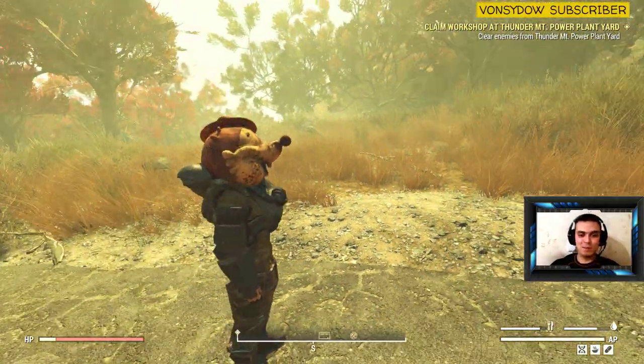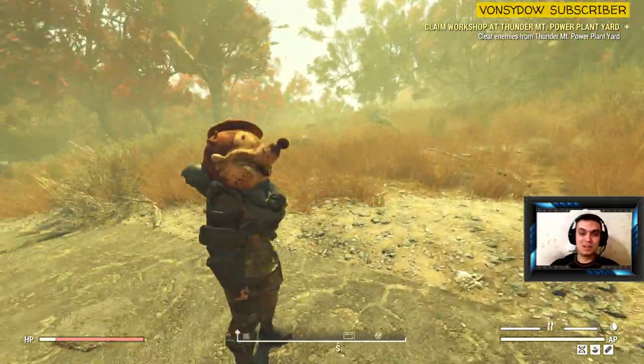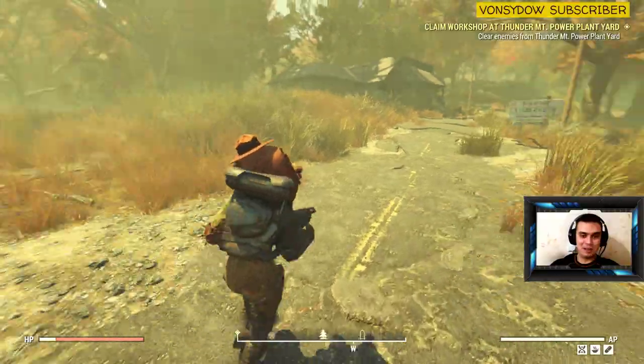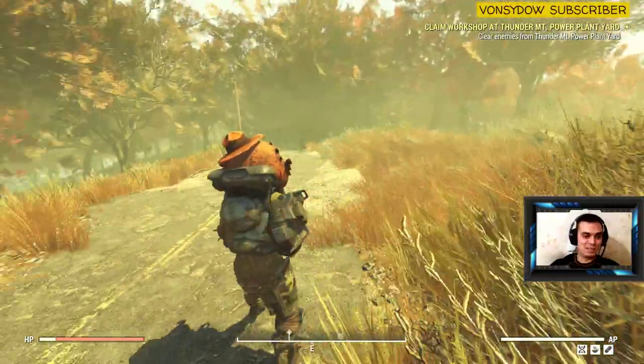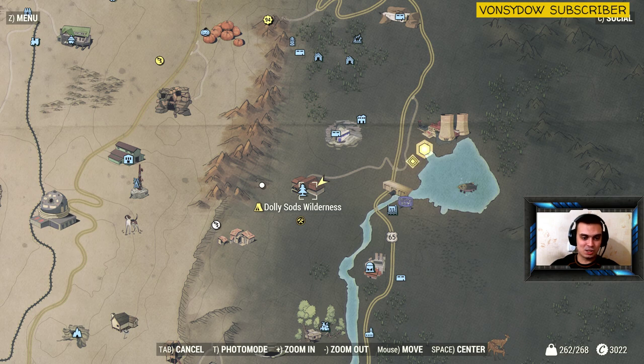If you want to have some fun in PvP, especially if you're a melee build, this is gonna be a really good outfit to find — to make fun of other guys if you kill them. So essentially, where this is located is in the Dolly Sods Wilderness.